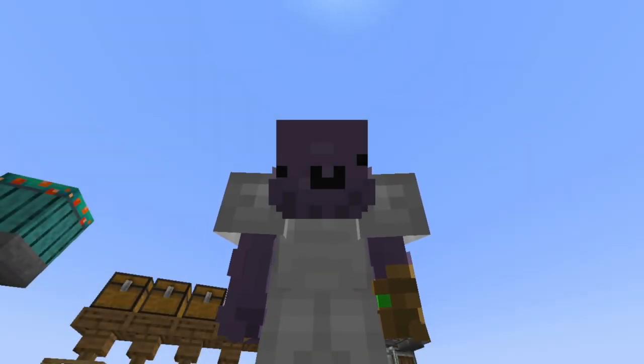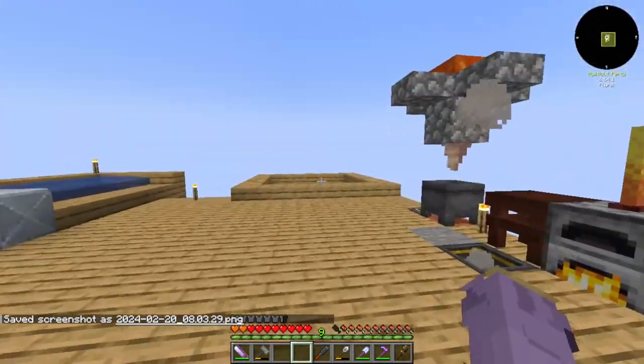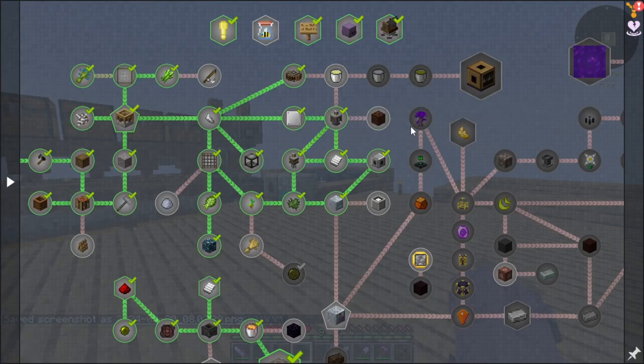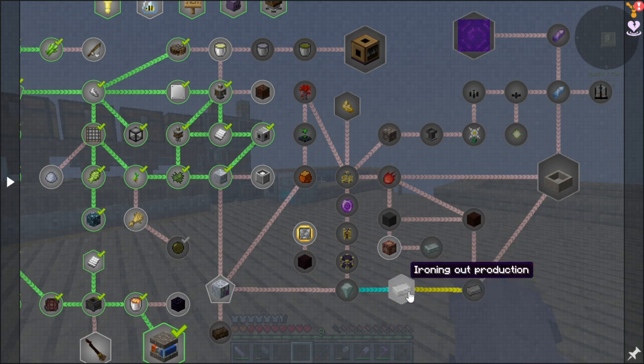Hello everyone and welcome back to our third episode of FTP Sky's Expert Mode. Today we're going to try and get to an iron ingot, but if we can't, what we're going to mainly focus on is getting through as much Ars Nouveau as we can. But I think we should be able to get to an iron ingot.